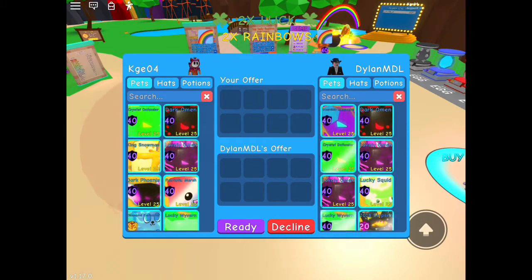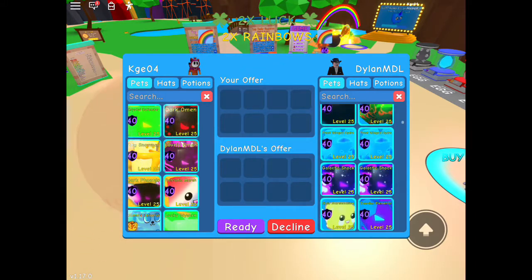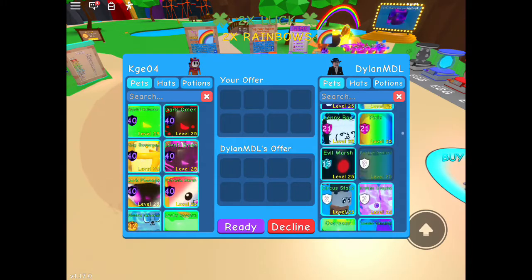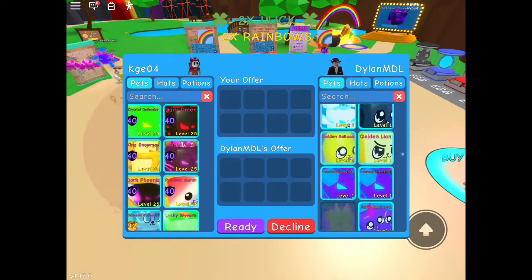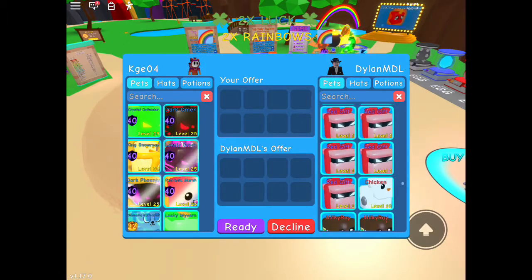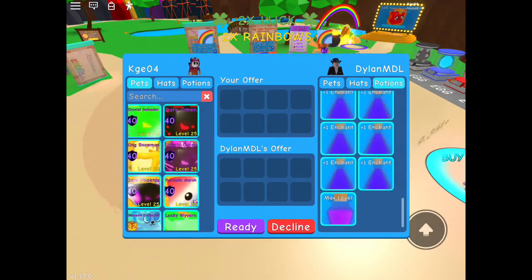Now we have the one and only Dylan MDL. You already know we gotta put him in here. He has literally one of the best inventories I feel like — not really, but still. He's the friend with the best inventory. Lots of good pets: two collected shocks, King pufferfish, two lucky top hats, three overseers, toxic demon. Oh my god, so many legendaries — Dylan, Jesus. Look at all these legendaries. Dylan literally has the best inventory out of all my friends, the best valued inventory by far, no doubts. This is a crazy inventory. Hats — lots of clouts, clown hat, eye poppers. Potions — oh my god, max level.